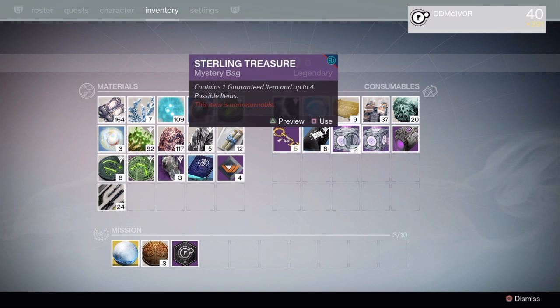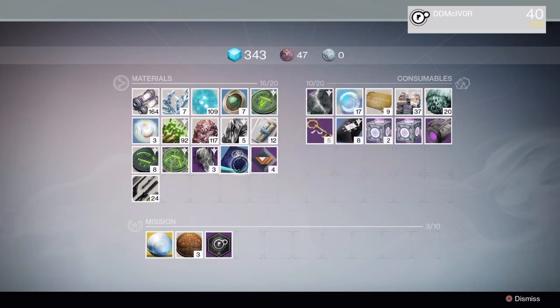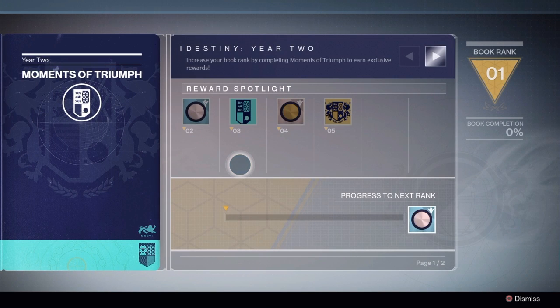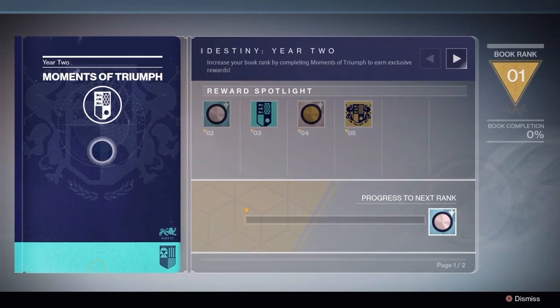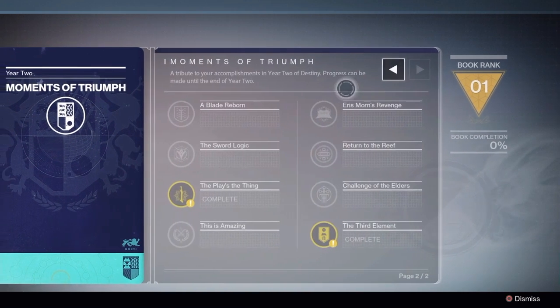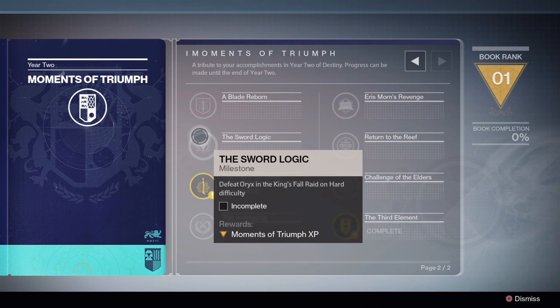I recently got these Sterling Treasures in the mail, along with Moments of Triumph. So let's check that out. Destiny Year 2 — increase your book rank by completing Moments of Triumph to earn exclusive rewards. Now this didn't happen for Year 1, so this is actually kind of interesting. Blade Reborn: complete any of the exotic sword quests from Shaxx. Defeat Oryx, the King's Fallen raid on hard.